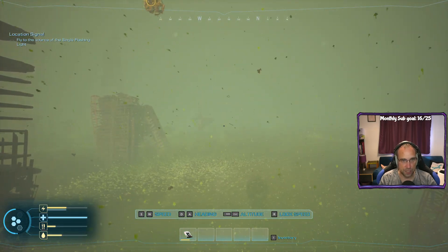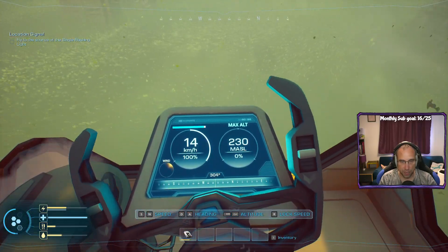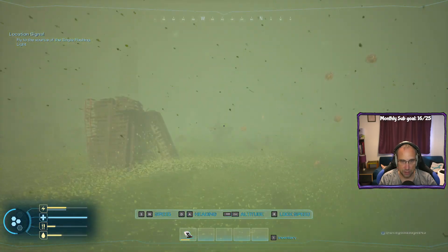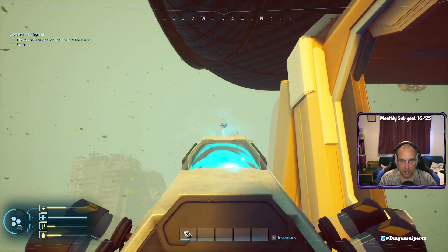Flying to the source of the signal — flashing, okay. Lock speed. We're flying at 14 kilometers an hour, at 230 meters altitude — max altitude. Let's lock that. Now we can come off the controls — it's locked, sweet. We can just sit back and chew things.